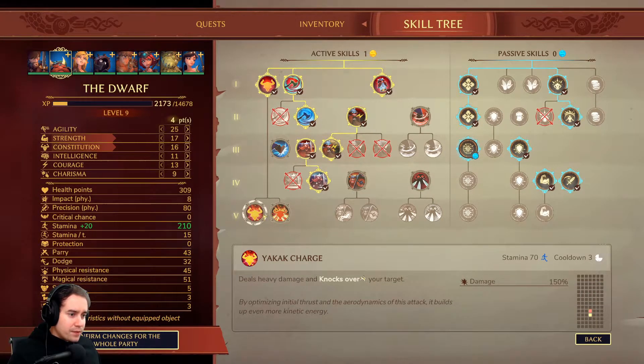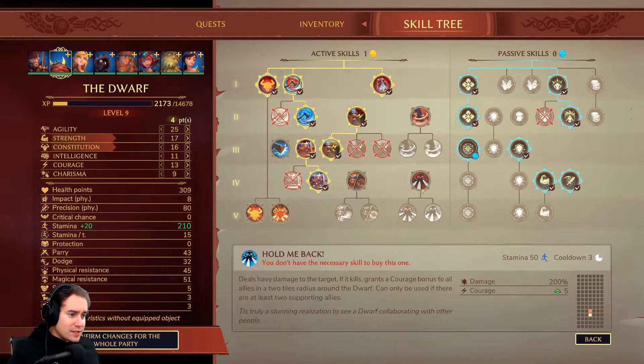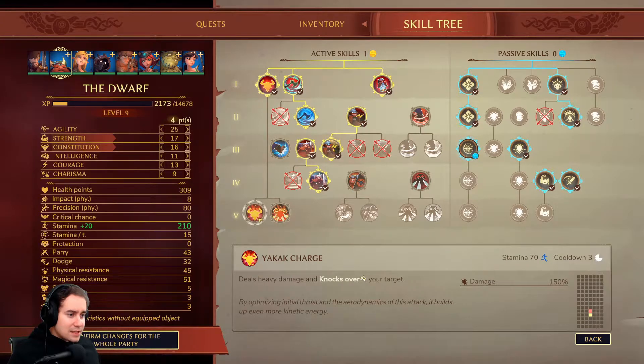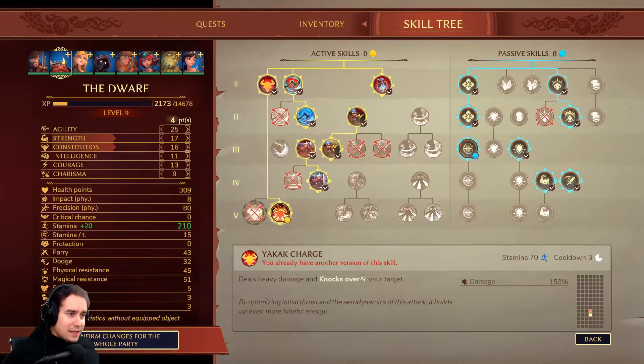Over to active skills, I've got an upgrade here. I haven't taken some of these others because this one's really crap and this one's so situational I just don't think I'll get to use it. But over here, the Yakax charge — I can do 150% damage, or I can take CC in a cone in front of me, which is kind of like the gas but I think it does more damage. It's got a low cooldown, so I'm going to take that because I really like CC. The dwarf doesn't do that much damage anyway.